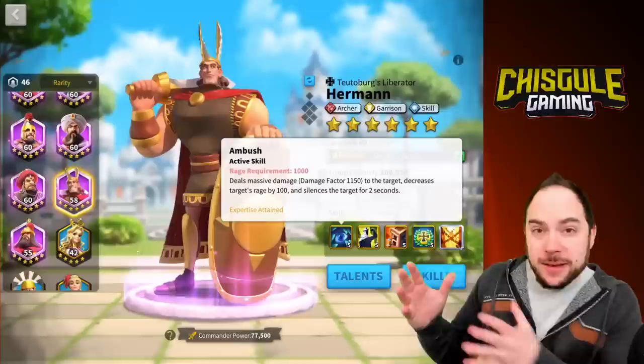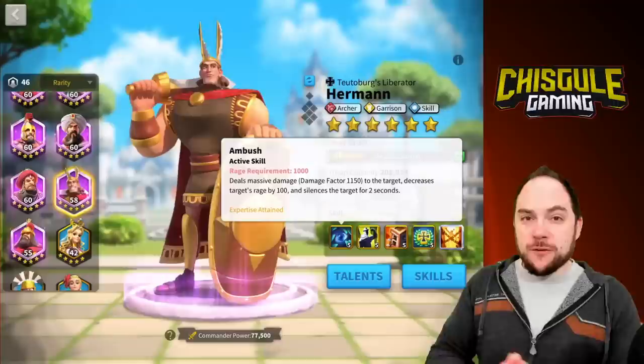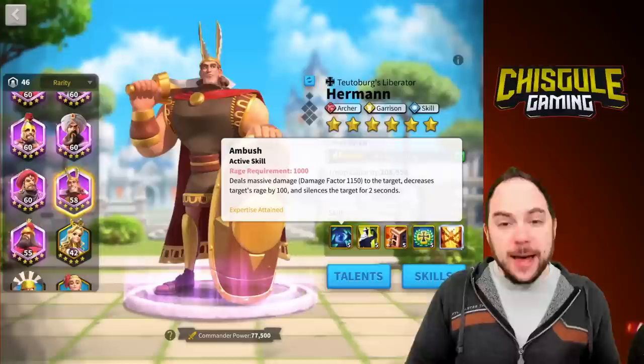Even though the silence isn't actually reducing the amount of rage they have — although this skill also does that — what it's doing is making it so that they're delayed, which is about the same as having less rage. It's a very powerful effect. You can stop a much higher power player from doing what they're trying to do by silencing them.